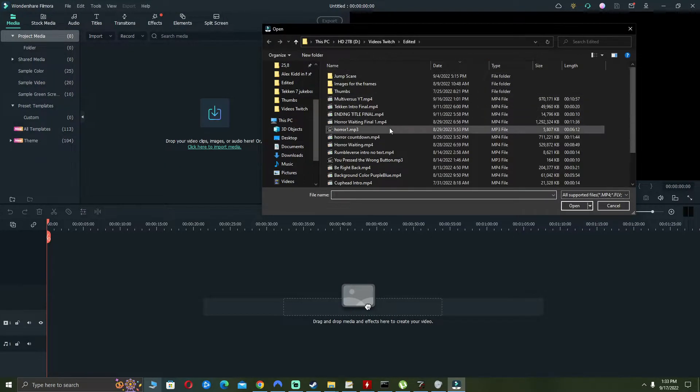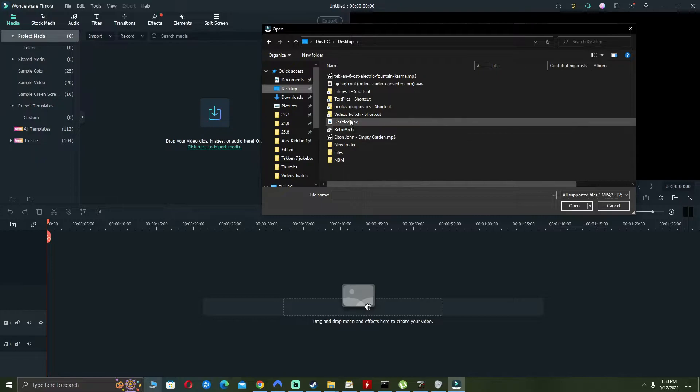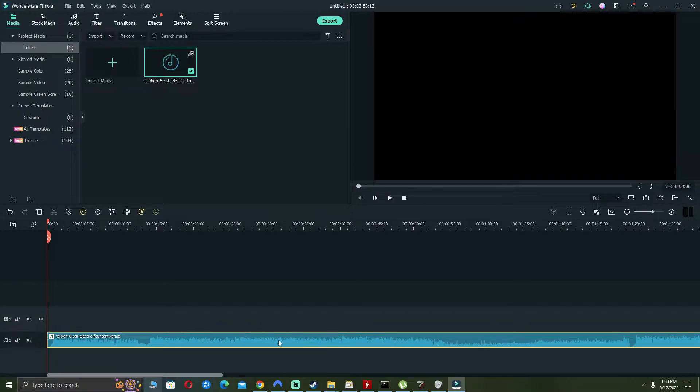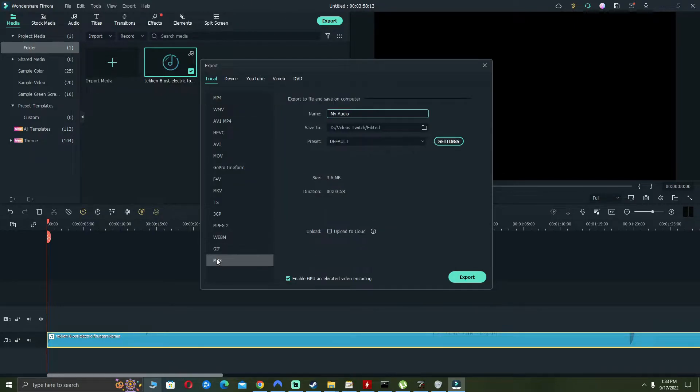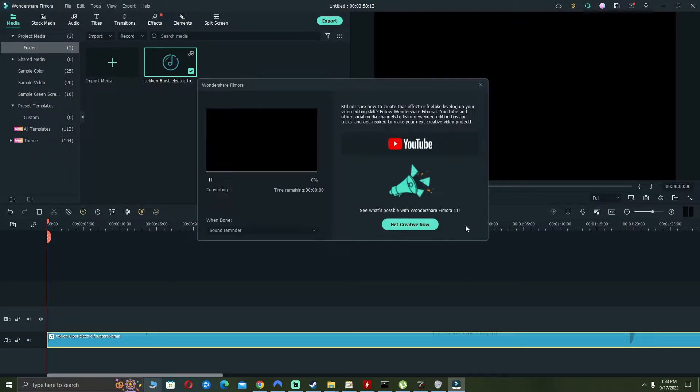You can use pretty much whatever app you want to raise the volume of the file. In my case I use Filmora — I just drop the file in, go to my desktop, find the file called Electric Fountain, drop the audio in, and increase the volume from 0 to 12. Then I save the file back as MP3 at 192 kbps and export it.